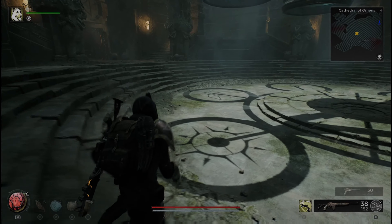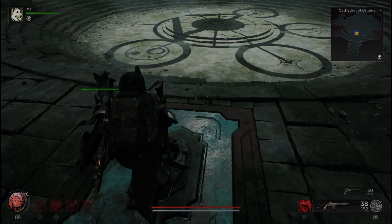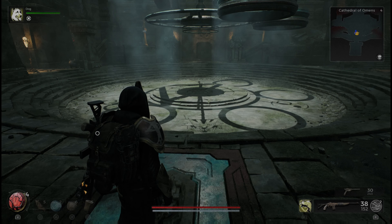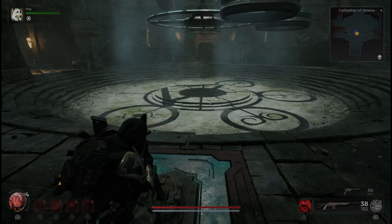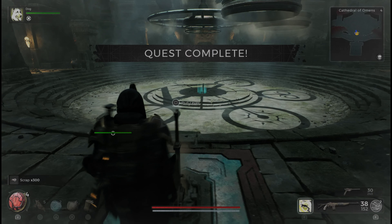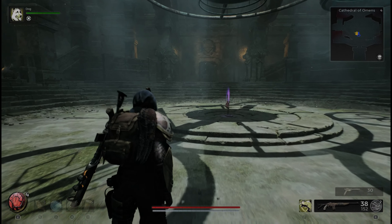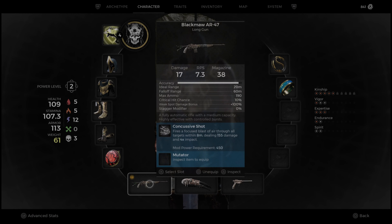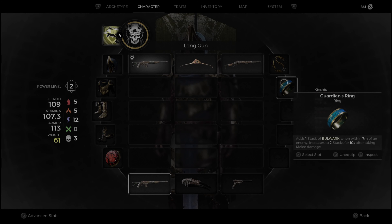There's got to be an easier way to do this — you guys will have to let me know in the comments. Easy way to figure out what combinations you need here. This one's going to be four times, I think. Three. And four. A bow? Whoa. Ninety-eight damage, and it comes with a mod. That's crazy.